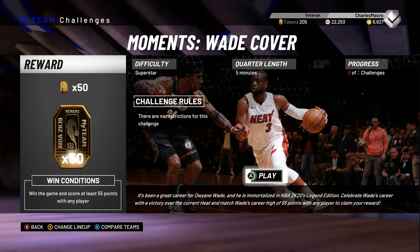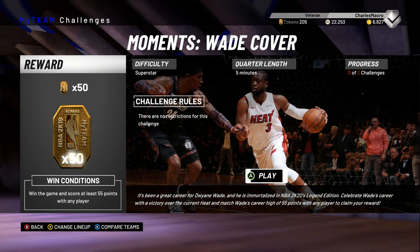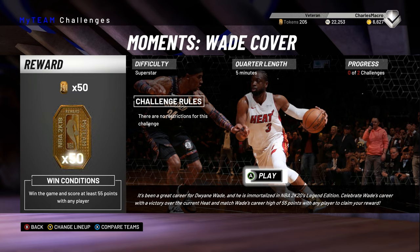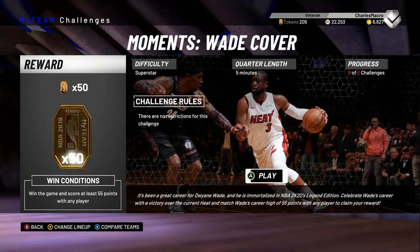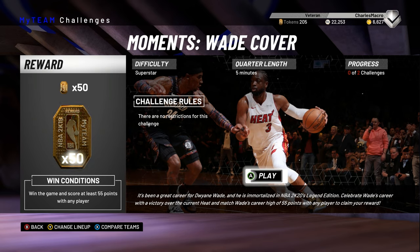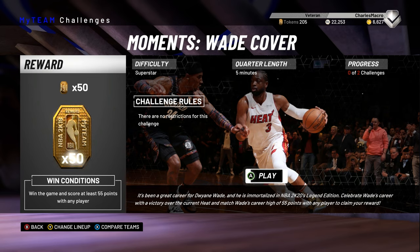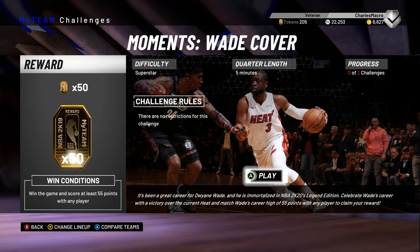So let's look at this, because I like to look at the difficulty — superstar, five minutes. I like to compare the teams so y'all know if your team is good enough, if you should give it a shot. It's been a great career for D-Wade, and he is immortalized in NBA 2K20's Legend Edition. Celebrate D-Wade's career with a victory over the current Heat, and match Wade's career high of 55 points with any player to claim your reward. So it's on superstar, which means you do at least got to play well, even if the team isn't great. 55 points is very doable — that's easy. Five minutes.